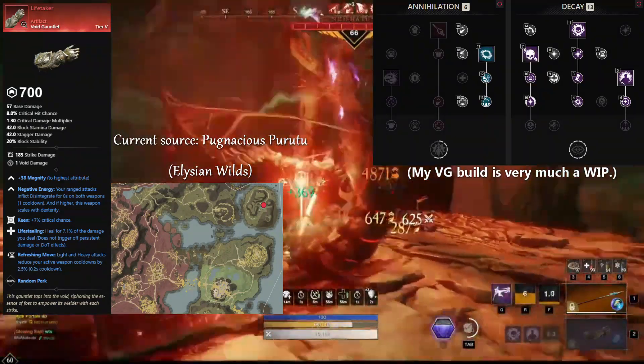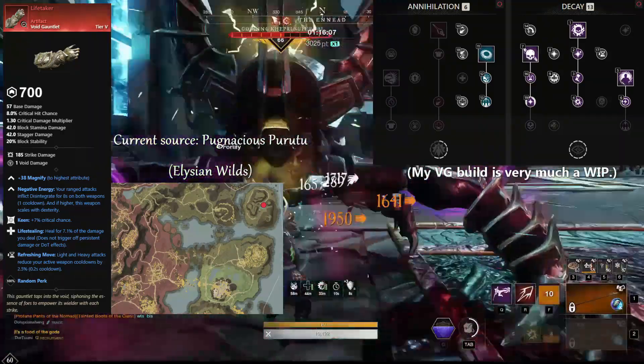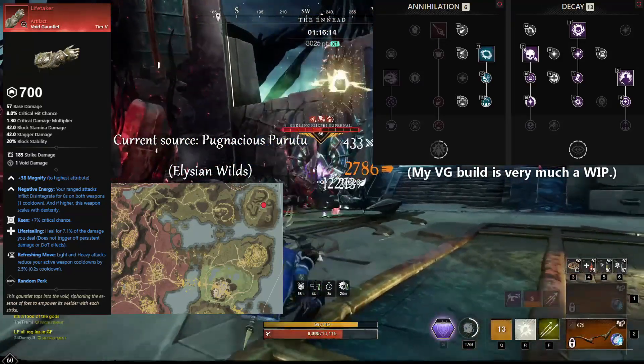Life Taker also gives me the option to run a Bow with a Void Gauntlet, since ranged attacks with both weapons benefit from its Disintegrate perk, which sounds appealing for content I'm more comfortable running as ranged. But that's another conversation entirely, so I'll move on.